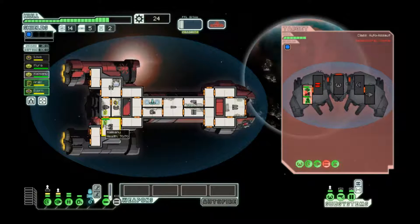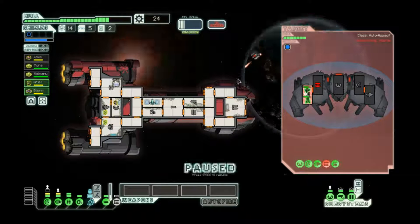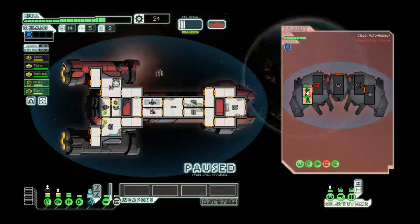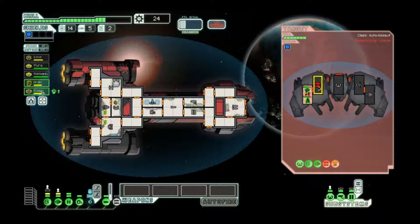Now we have someone manning shields, which should help a little bit. I was a little afraid of something like that happening — with manned shields there's slightly less chance that'll happen, but as you saw, sometimes that'll happen anyway. Which is why it's important we actually beat up this drone. Should be pretty straightforward from here — just a little artillery flak to speed this up a bit.